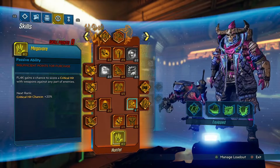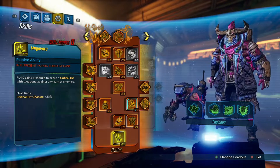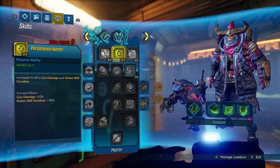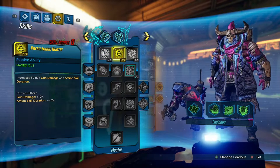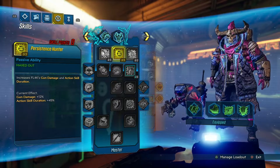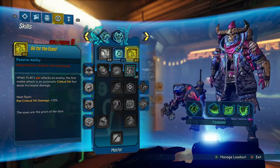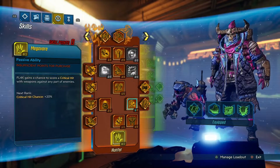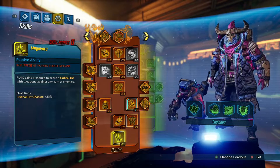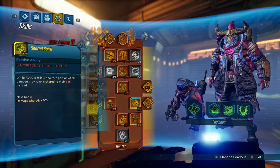This is where the build can change a little. If you're having trouble getting critical hits, you can take 1 point out of Persistent Hunter — it drops from 45% to about 30% action skill duration — and add it into Megavore. I personally land all my crits, so I don't run it. But it's a really nice perk, so if you want to go that route, be my guest.